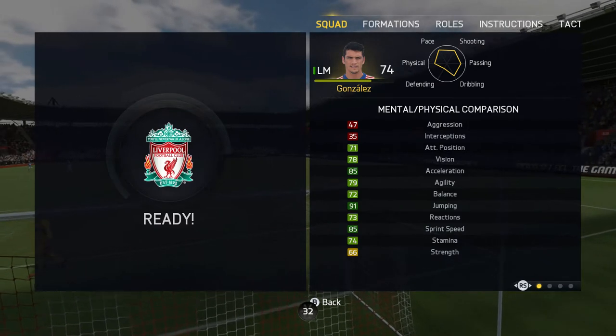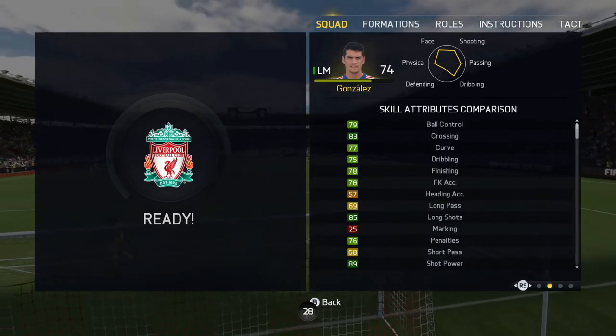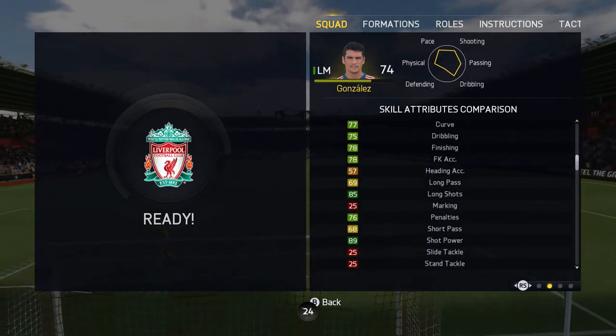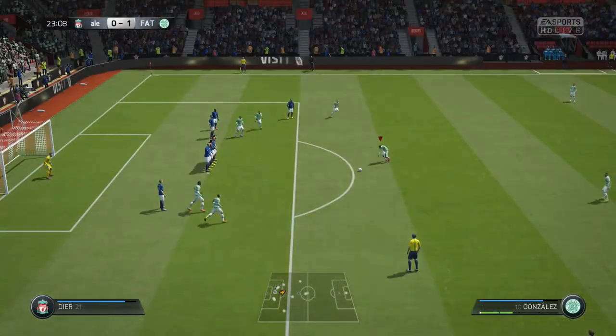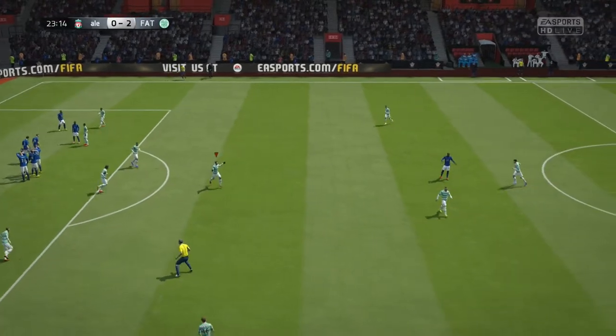Looking at some of his base stats: he's got 85 pace, 77 dribbling, 82 shot, 31 defending, 75 passing, 66 physical. He has four-star skill moves, three-star weak foot, and medium work rates. Looking at his in-game stats, there are some awesome numbers — 85 long shots, 89 shot power, 85 sprint speed, and 85 acceleration, to name a few.